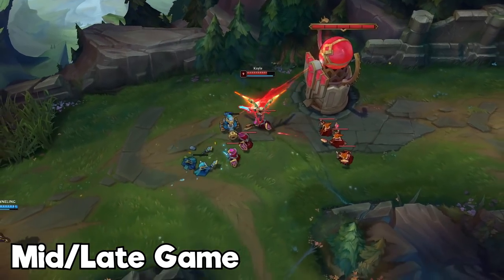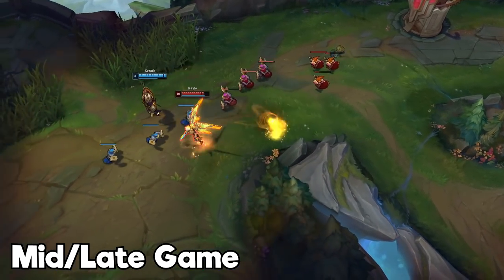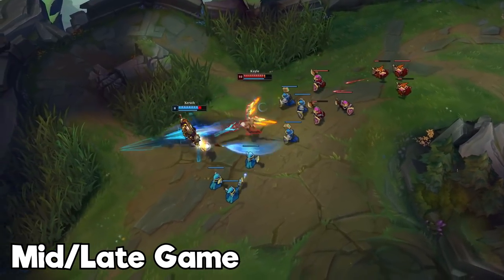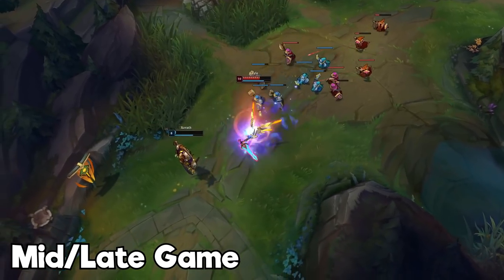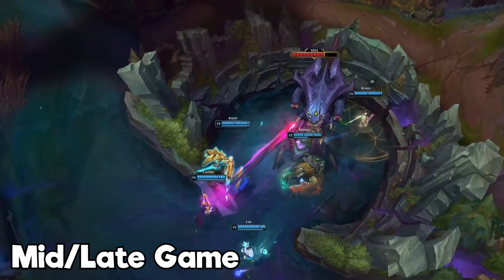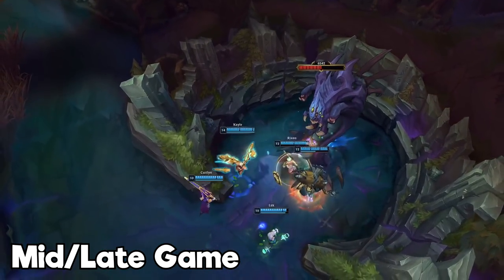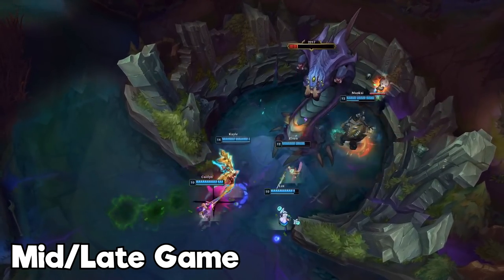When playing Kayle in the mid-late game, split on the side lanes as much as possible — make sure your teleport is up while doing this. Kayle is incredibly strong at split pushing because of her damage and insane clear speed, so focus on pushing and farming jungle camps simultaneously. If your teleport is down, still split push and create side lane advantages. However, if objectives like Dragon or Baron are up, stay close so you don't miss out on a teamfight.